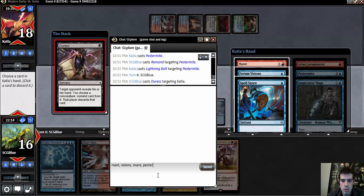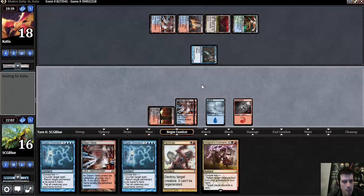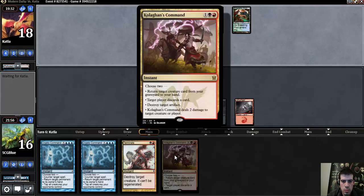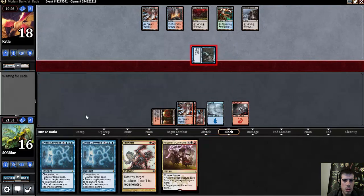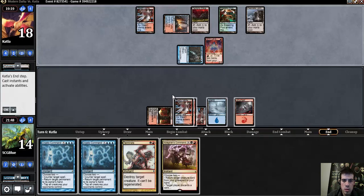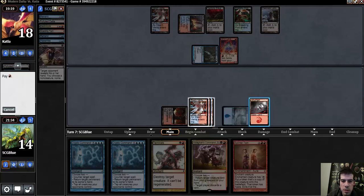Spell Snare. Serum Visions. I'm not too afraid of this Spell Snare. Probably going to use this Kologon's Command as Revive plus kill the Snapcaster. Or the Grim Lavamancer — specific doesn't matter too much.